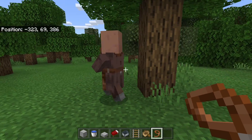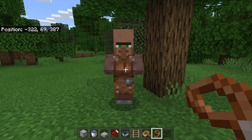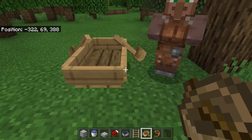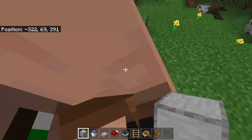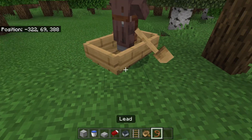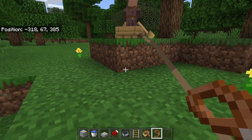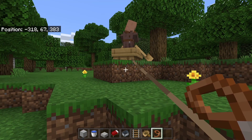If your villagers are very far away and you don't want to use so many rails, you can use a boat. Place down a boat, get in it, and go towards the villager — it should come in. Then use a lead and slowly walk over towards your villager trading hall. Once you're close, take the villager out of the boat, put it in a minecart with some rails, and take it up.